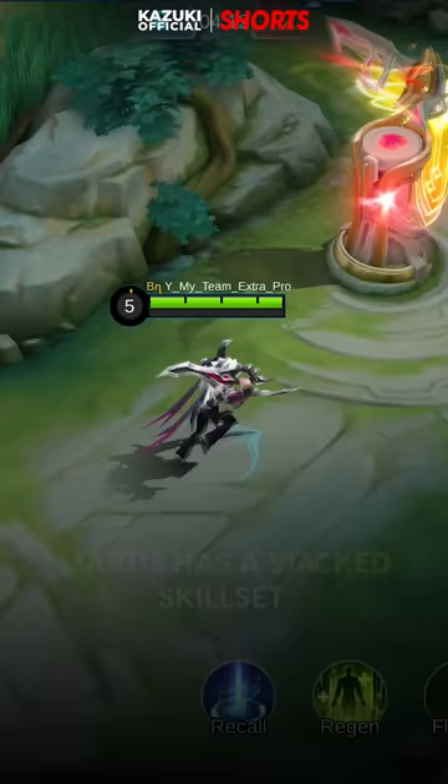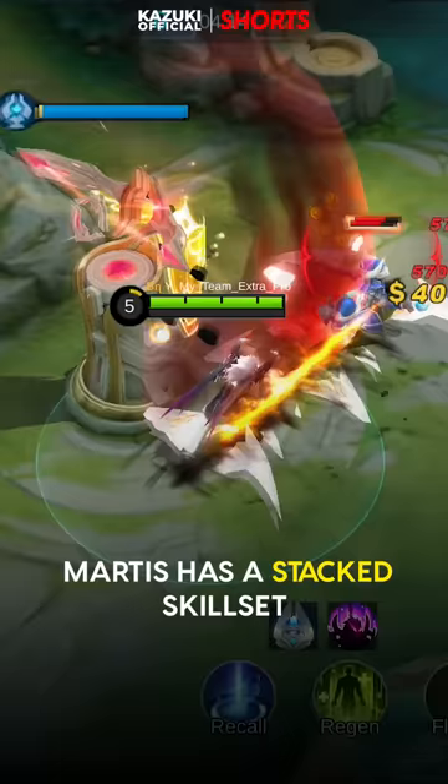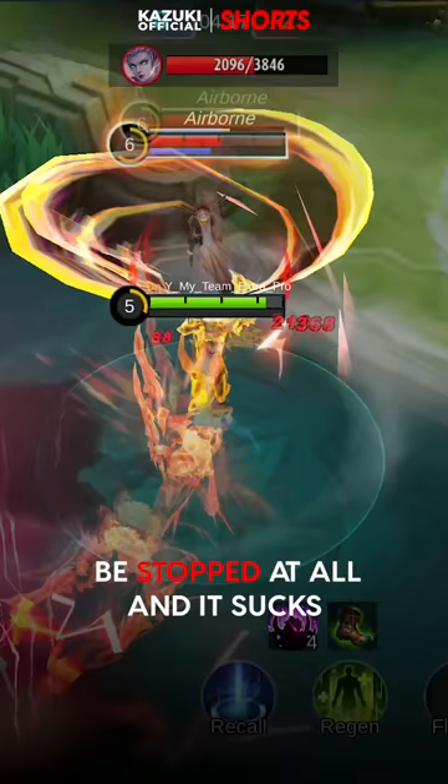How to stop Martis's combo? Martis has a stacked skill set that can't be CC'd, which means it can't be stopped at all — and it sucks. So the question is: how can you deal with this? Can it really be stopped abruptly? The answer is simple.